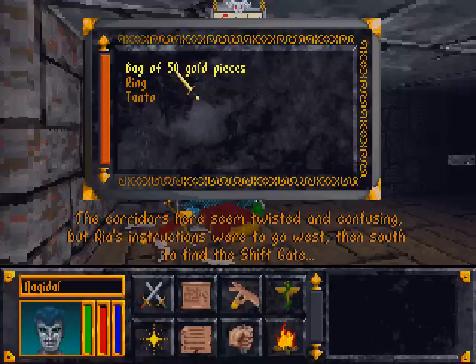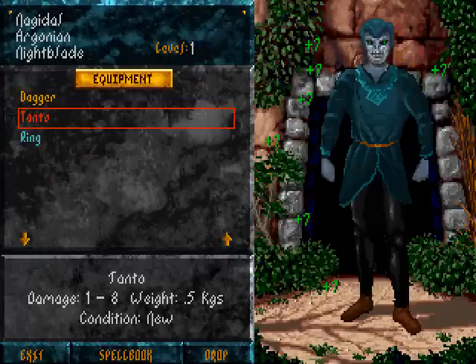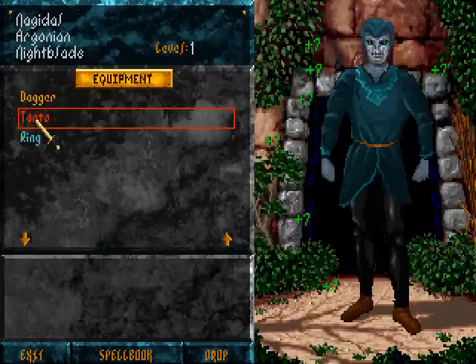This treasure in front of us had a bag of 50 gold, a ring, and a tanto. I don't know exactly what a tanto is — I think it's a bigger dagger or something. However, we are not allowed to use a tanto as a Nightblade class, so it appears red in our inventory list.